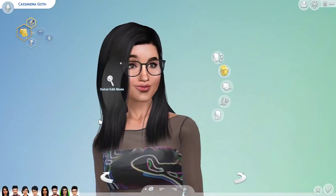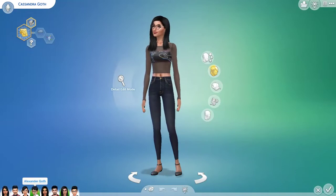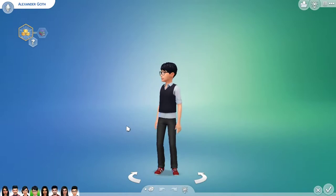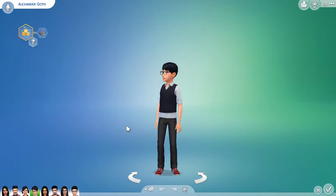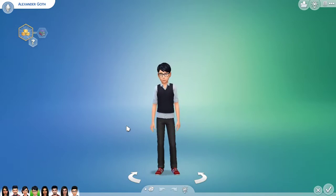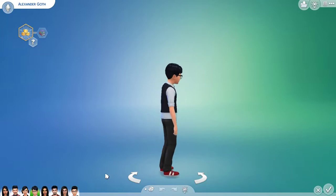Last but not least in the Goff family, we're moving on to her little brother Alexander. This is his base game look. I didn't change much with Alexander — the only things I changed were his hair, CC eyes, eyelashes, and shoes. That's the only thing I did to him.